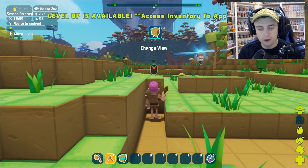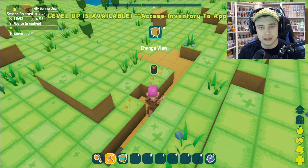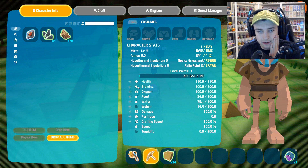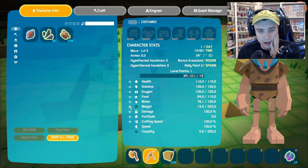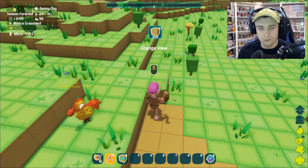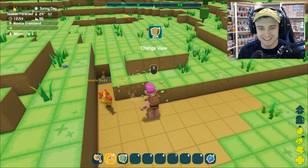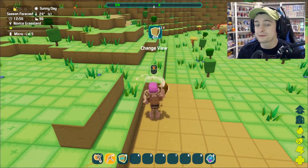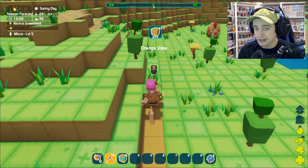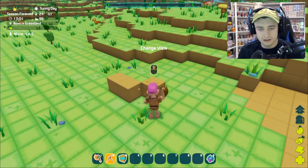I wonder if our pickaxe has durability or if I can just use this forever. It would make sense that eventually I'd be able to get a shovel. I just leveled up to level five! So if we go to inventory we can add one little experience point to any of our stats — let's do food up, weight up, health up. Every single time we level up we can add one point. I want to tame one of these dodo birds as soon as possible — they're so cute! Let me know down in the comments what names we should use, because we're going to need to name so many different things.